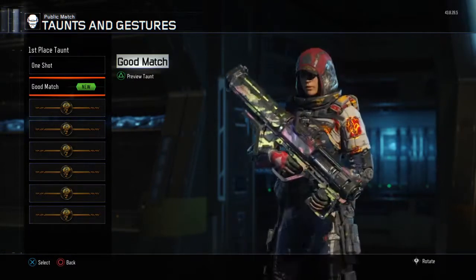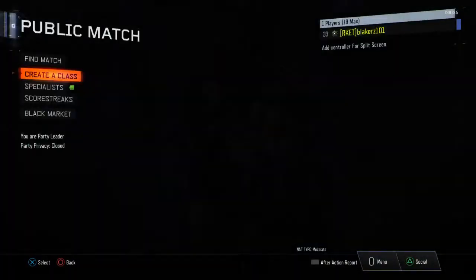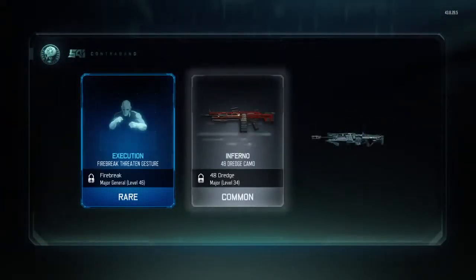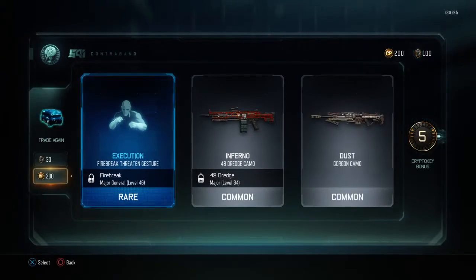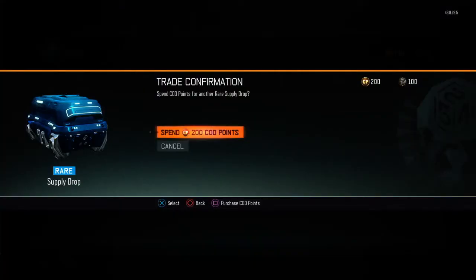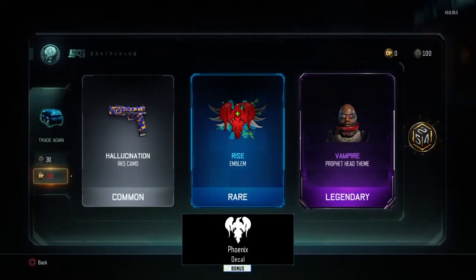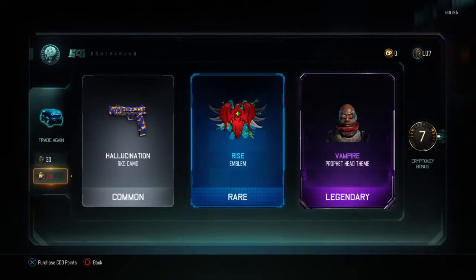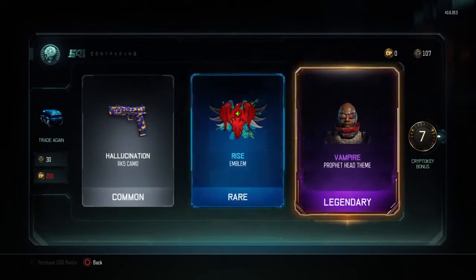That's not bad for legendary — I thought it'd be a little bit more complex but whatever. Two more with COD Points — knife, come on dude. Five crypto keys — I think I've gotten a 30 crypto key bonus once. It's our last one with COD Points, guys come on. I don't really care about the Vampire thing — the Rise emblem, I like making my own.